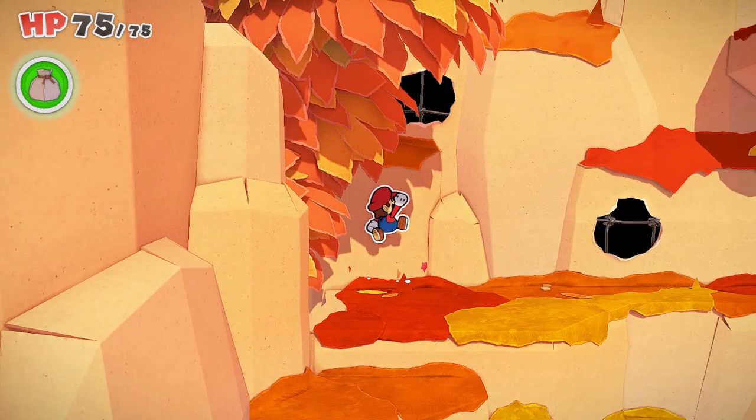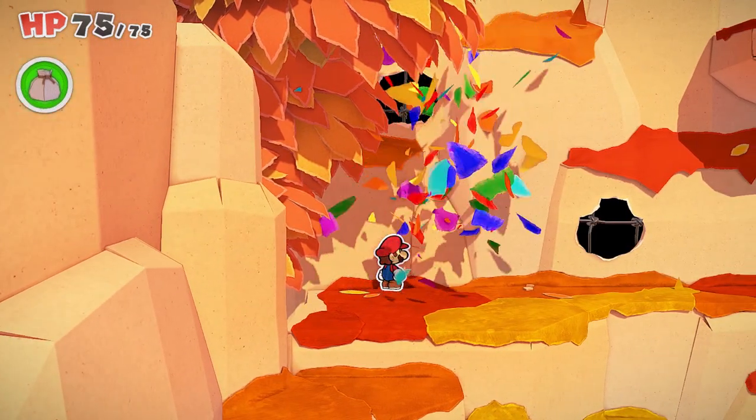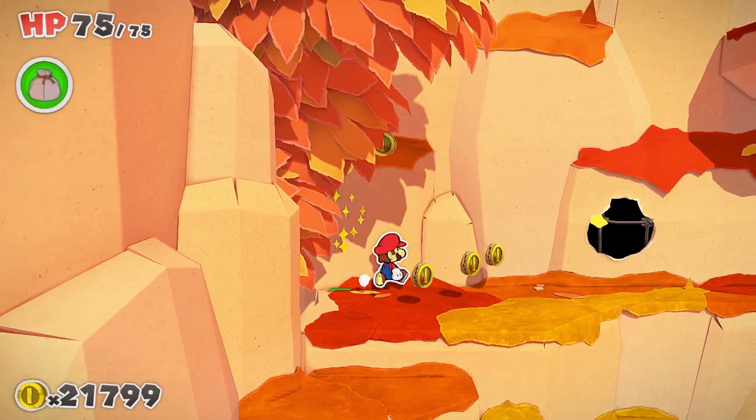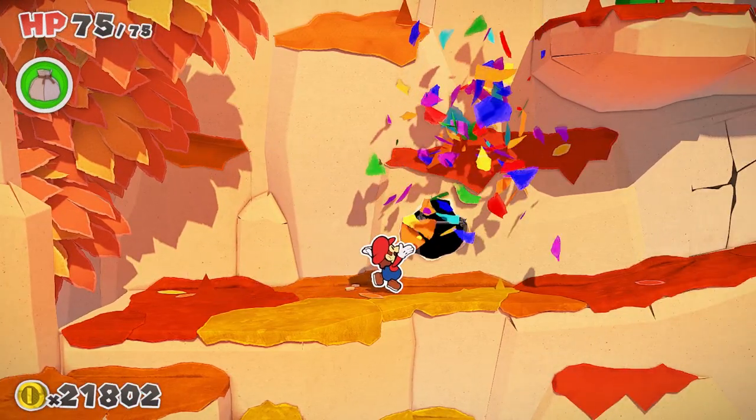Coming up to the ledge above the spike ball maze, there are two more not-so-bottomless holes that you'll want to claim before you move on to the next area. So get your confetti bag out and clear those.